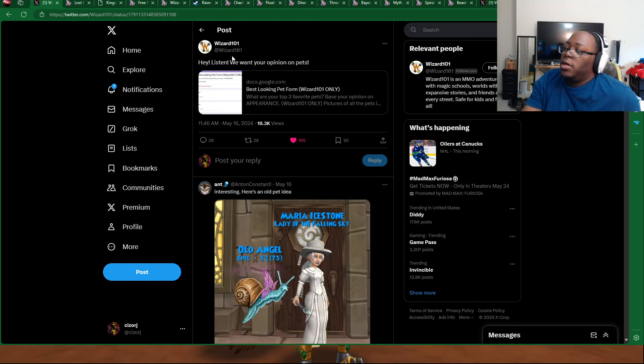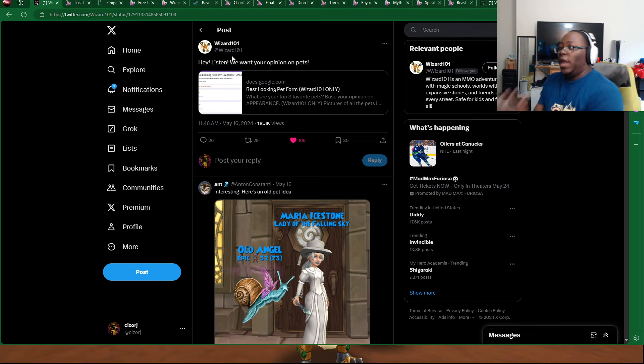Going over here on their Twitter — Twitter overload for me — WizTuber 101 made this kind of questionnaire survey asking you about the best looking pets. You can basically choose your three favorite pets and base it on their appearance. It's interesting because a lot of people might be alluding to a hint that this could potentially be an introduction of pet stitching. Let's say they are working on pet stitching — however, there's a potential chance they can't allow certain pets to be stitched based on coding or stuff like that. We know how they work on this game, how updates go — there's always bugs and glitches — but it is kind of an out of the ordinary questionnaire to ask the community.